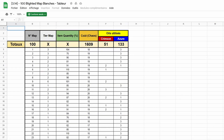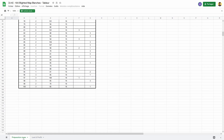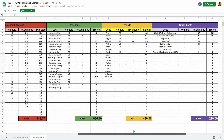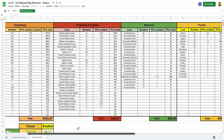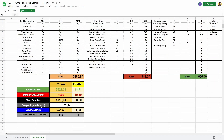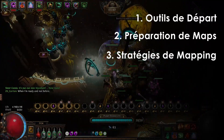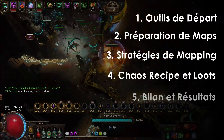La stratégie sera donc de farmer ces maps en augmentant un maximum cette quantité afin d'optimiser les gains en currency. J'ai fait l'expérience de farmer 100 Blighted Maps les moins chères possibles et j'ai répertorié tous les gains afin de voir si farmer ces maps est bénéfique et si oui à quel point. J'ai aussi voulu voir la difficulté d'utiliser cette méthode et comment maximiser les loots. Cette vidéo vous présentera donc en détail tout le fonctionnement du farming, les stratégies ainsi que tous les loots répertoriés dans un tableau Excel.